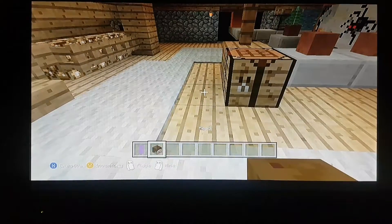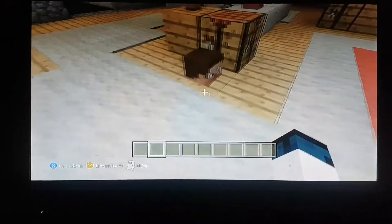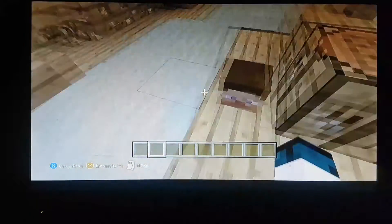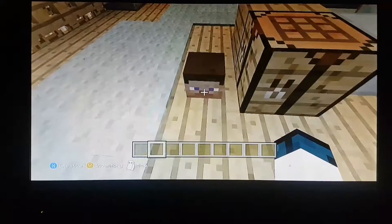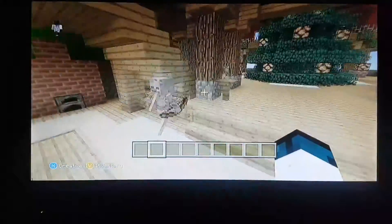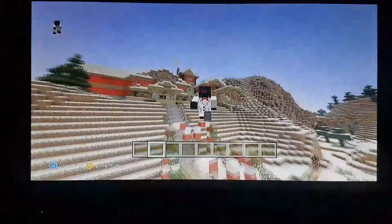I've always wanted to customize my head because I want to make maps with cool characters. It'd be amazing — like you could make the back black, the sides black, the top black, and then put lines in the middle as eyes. That'd look pretty cool. But it's not my choice.